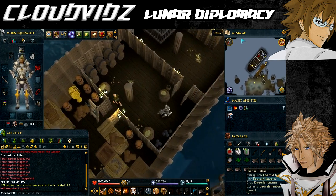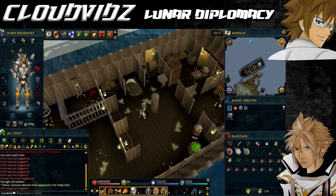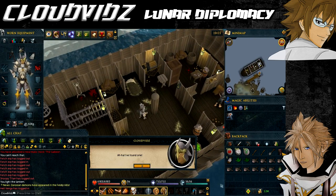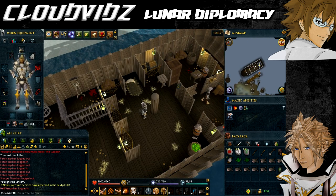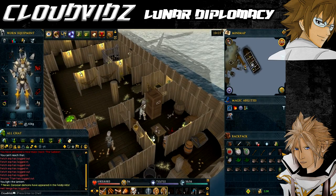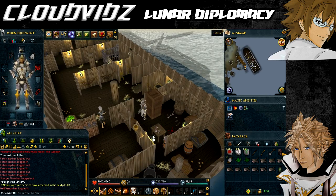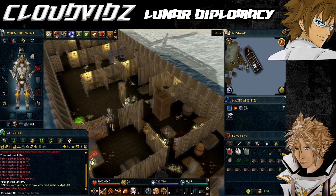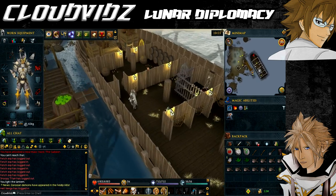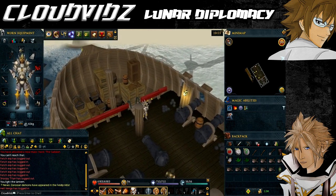One was on the support: still on the same floor near the stern, use the lantern on the support beam just outside the cook's galley and select rub. And one was on a box of some sort — same floor — use the lantern on the two large stacked crates east of the cook's galley and select rub. Once you've rubbed away all five hexes you'll be able to talk to Captain Bentley again and set sail for Lunar Isle.